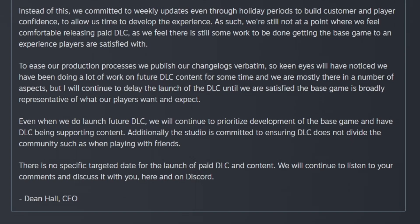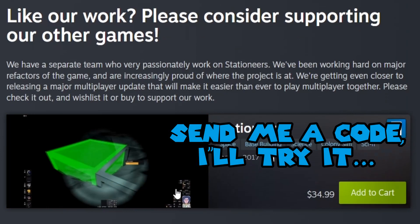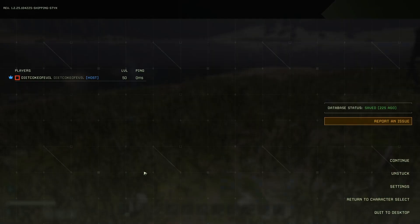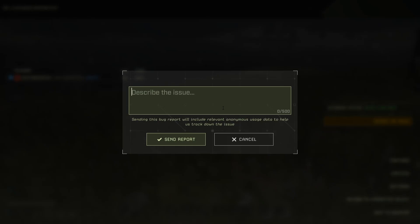Even when they do launch future DLC, they will continue to prioritize development of the base game, with DLC as supportive content. The studio is committed to ensuring DLC does not divide the community when playing with friends. They currently do not have a date for the DLC. — Dean Hall, CEO. Before the changelog, let's show you the changes in-game. For reporting an issue: when you hit escape, you'll see an option for reporting an issue. Type in what your issue is — it says sending this bug report will include relevant anonymous user data to help track down the issue — then hit send report.